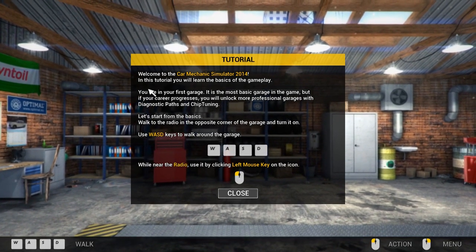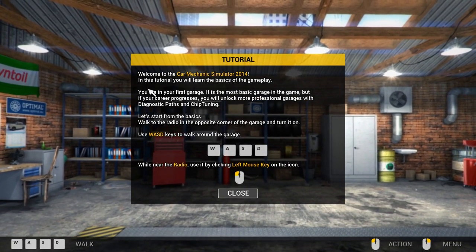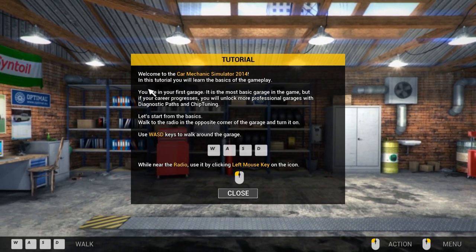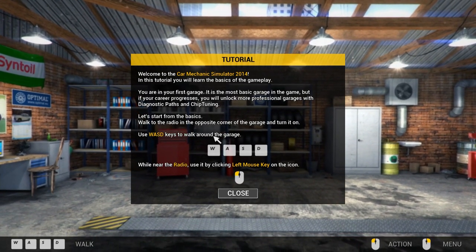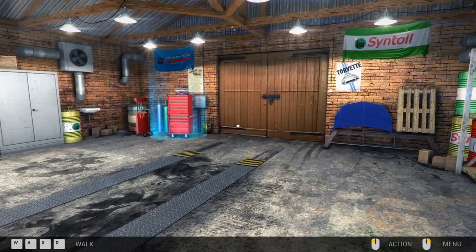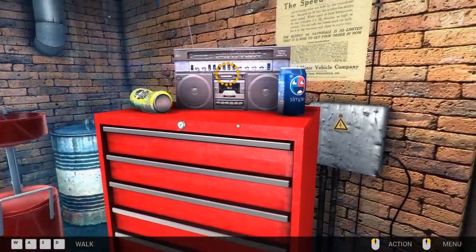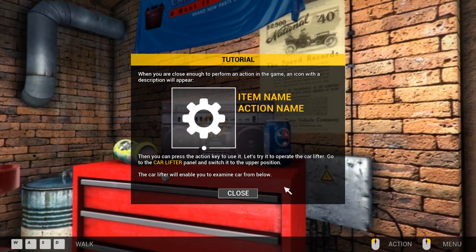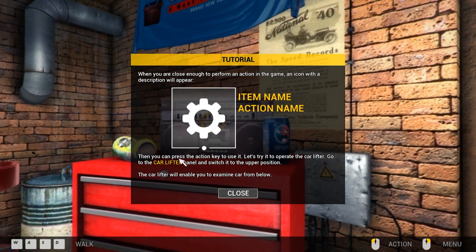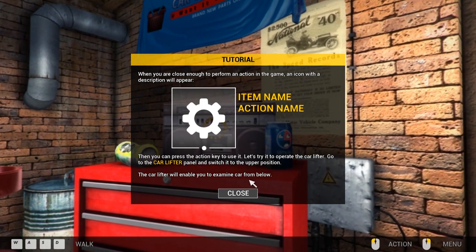Let's start from the basics. Walk to the radio in the opposite corner of the garage and turn it on. We use the usual WASD keys to walk around — W forward, S backwards, A left, D right. While near the radio, use it by clicking the left mouse button on the icon. So there's the radio switch. When you are close enough to perform an action, the icon appears and you can press the action key to use it. Now let's try to operate the car lifter — go to the car lifter panel and switch it to the upper position.